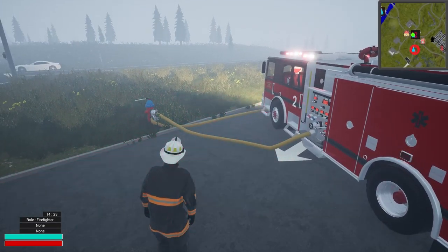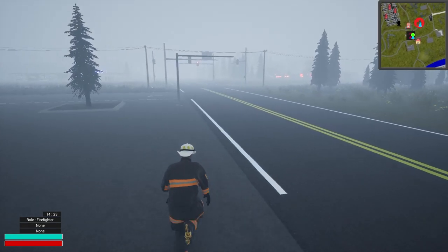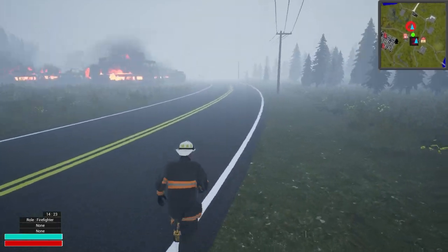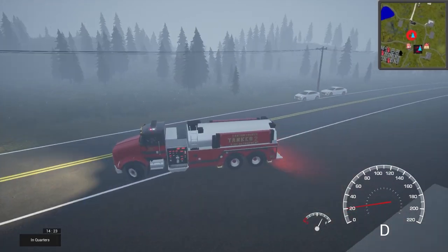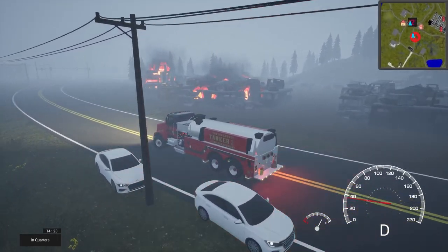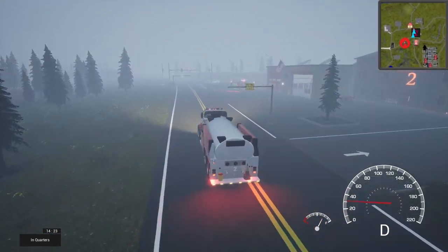Now we need to run to the intake on this hydrant here. I was going to try laying it in with the tanker, but it gets a little complicated with that valve because then we'd have to drive it back. So we're probably going to skip that — it may just magically appear. We're going to drive back, connect in, then lay our supply up to here. That's how we're going to do it.